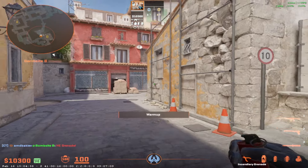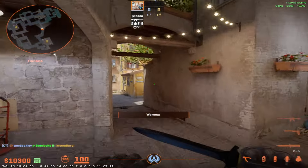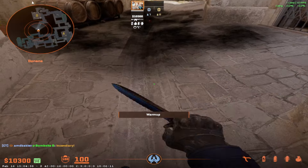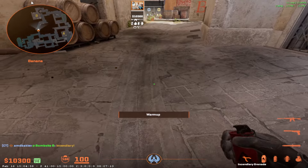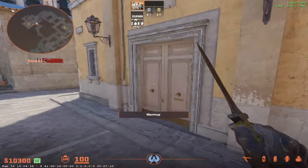Another thing he can do is just throw a molotov towards the middle of banana — he can throw it the same way — and that's going to do one or two things: it's going to either stop the Ts that are behind so they're going to wait out the moly, let's say two people are going to wait for the moly, or they could just run through the molotov and they'll take like 50 damage.